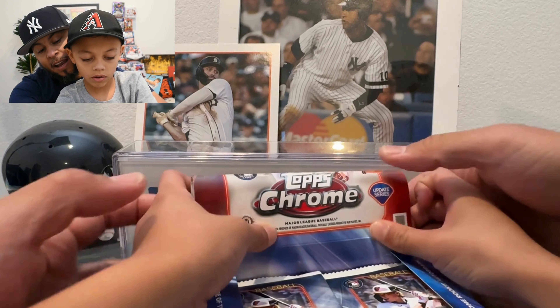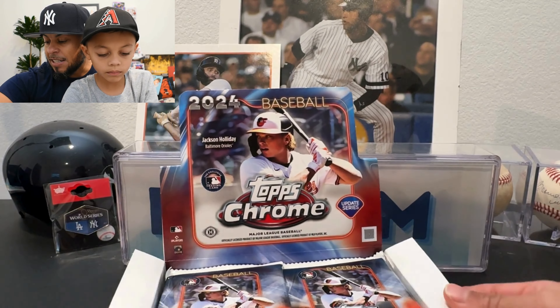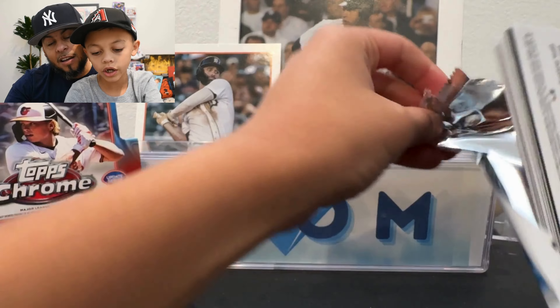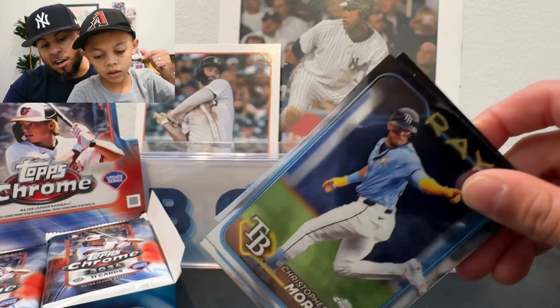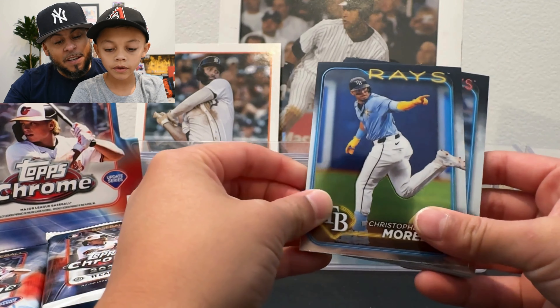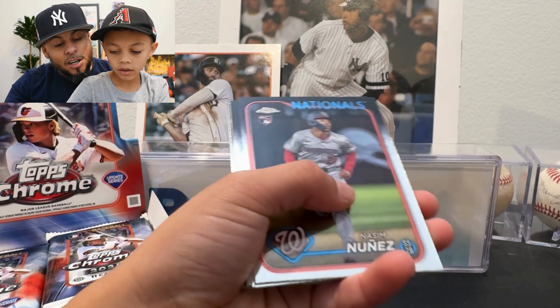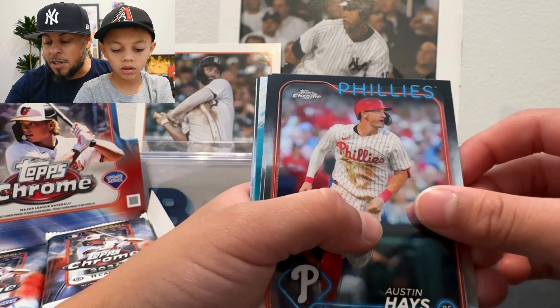Something curious about this box — as I was looking at the checklist and comparing it to last year, we're getting shorted a bit on the total number of cards. Last year in jumbo you got 12 packs and 13 cards per pack, so you're getting two less cards in every pack. There's Christopher Murrell, Addison Barger, and I see a genius rookie pile — there's a lot of rookies. It looks like we've got a cool insert in here.